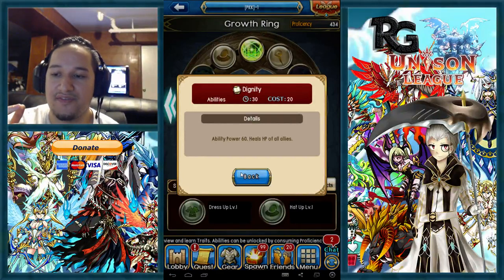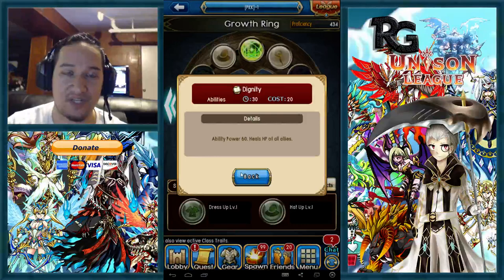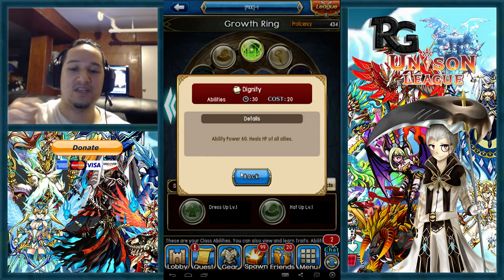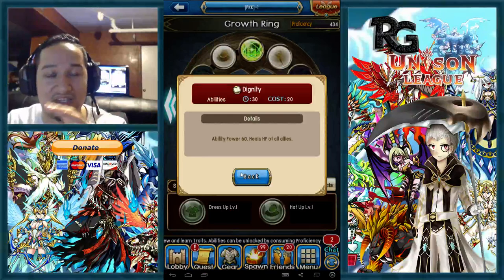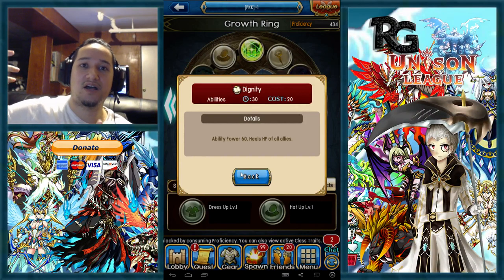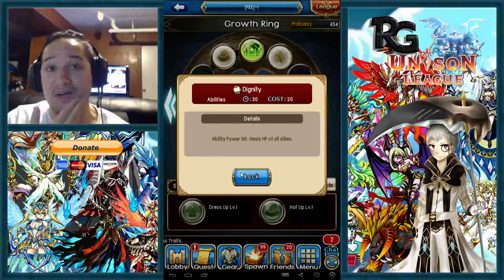Dignity is very useful in a crystal assault situation — if you didn't kill the crystal and you're going back to frontline, and you see two or three archers step forward about to attack but you don't know who they're targeting, you can pop dignity to pre-heal everyone. Sometimes if three archers attack one guy he'll still die unless he has guard up and good armor, but it'll help out a lot with pre-healing.